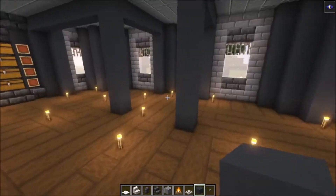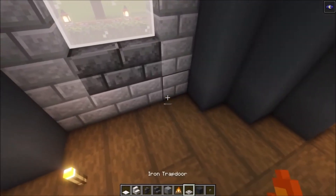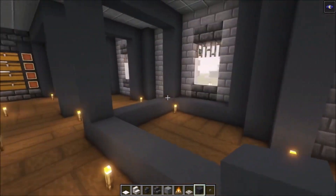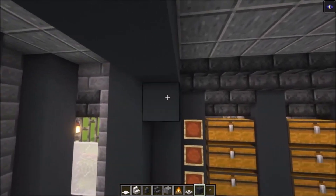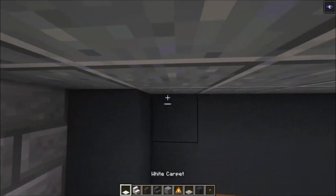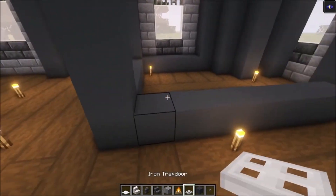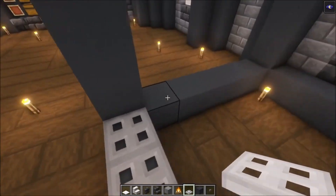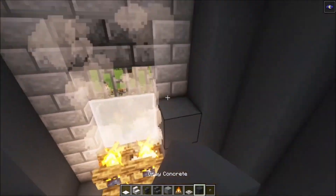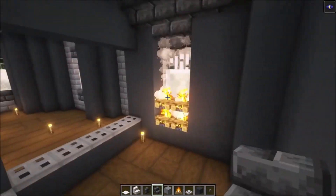The next thing we are going to do is build a cooking area right here. To start off, you want to add some gray concrete and make a simple U-shape like this. Then you want to add one more row underneath here as well, and do the same thing over here. Take your stairs and cover this up. Then take some iron trapdoors and place them in. On the back side, you want to have four campfires in total. Build up these sides, then take your stairs again and add them in going across.